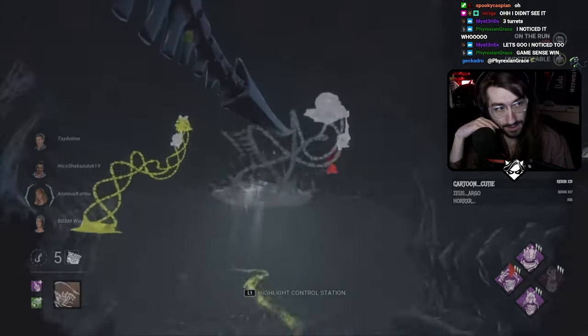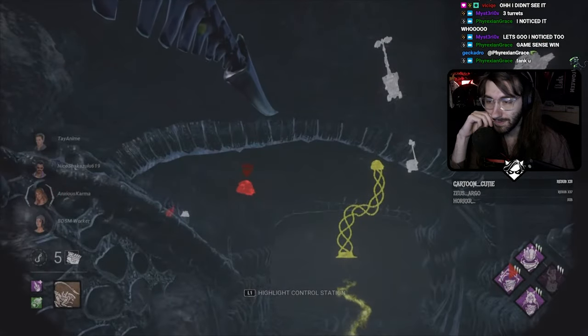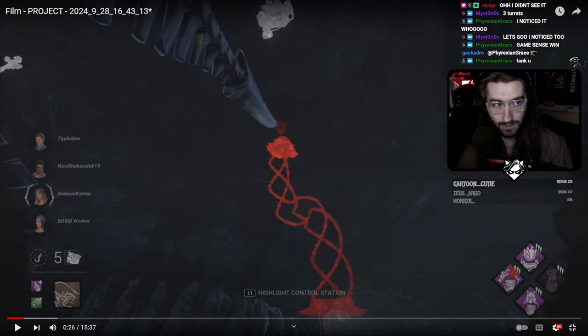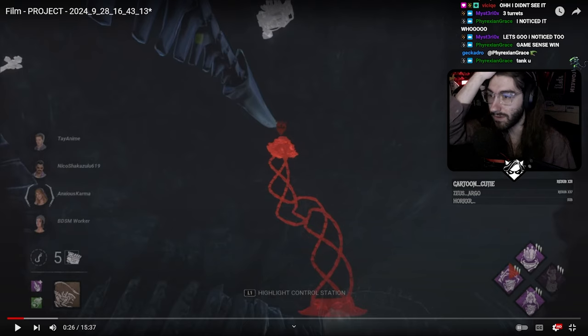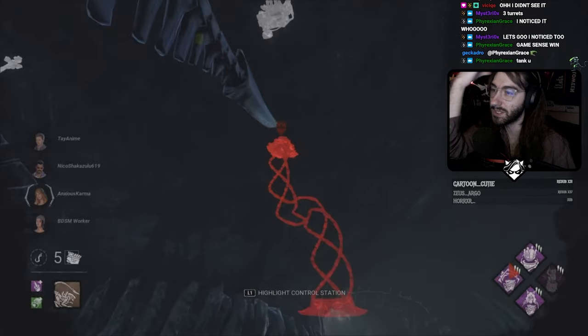Fun takeaway for everybody: use the control stations to get information about the macro state of the match. Now, Corrupt Intervention is meant to stop survivors from immediately hopping on gens in situations exactly like this. However, to get the most value out of Corrupt, you need to chase people who are funneling toward your uncorrupted gens so that gen progress is delayed even further. Instead, they decide to run into their corrupted zone and chase into Corrupt — which defeats the purpose of the perk.